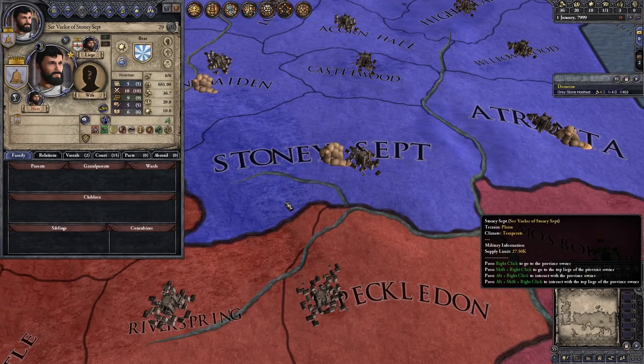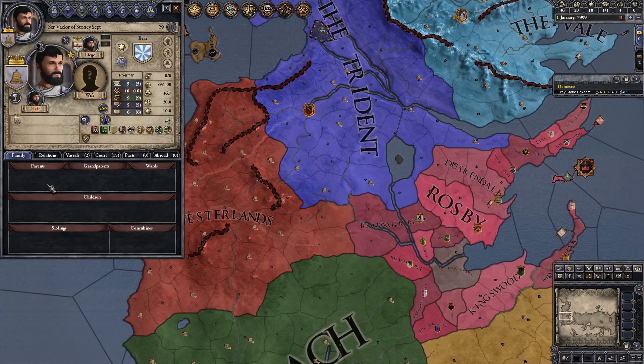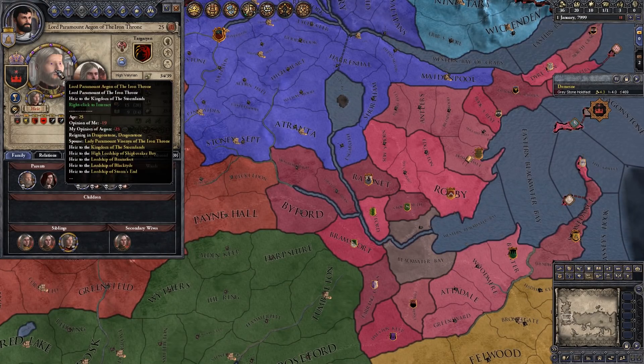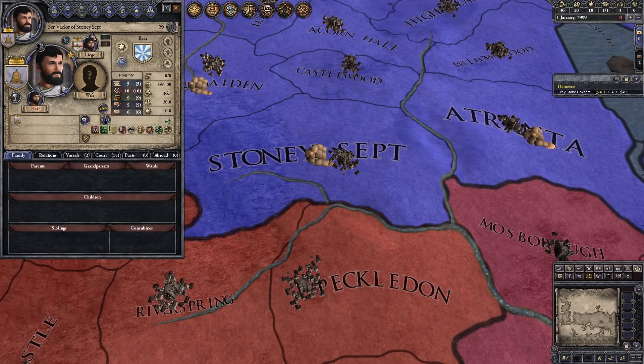Here we are in the Riverlands, under the rule of the Tullys - Lord Paramount Edmund Tully. We're actually using the CPR Plus mod for our portraits and I'm pretty pleased with how it looks so far. I have a couple of bugs - namely the eyes on the high Valyrians look really creepy and that's part of why I don't want to use it for the high Valyrian playthrough. But we're not playing high Valyrian this playthrough. We are Surveyor of Stony Sept and House Bear, and I'm really excited to get going.